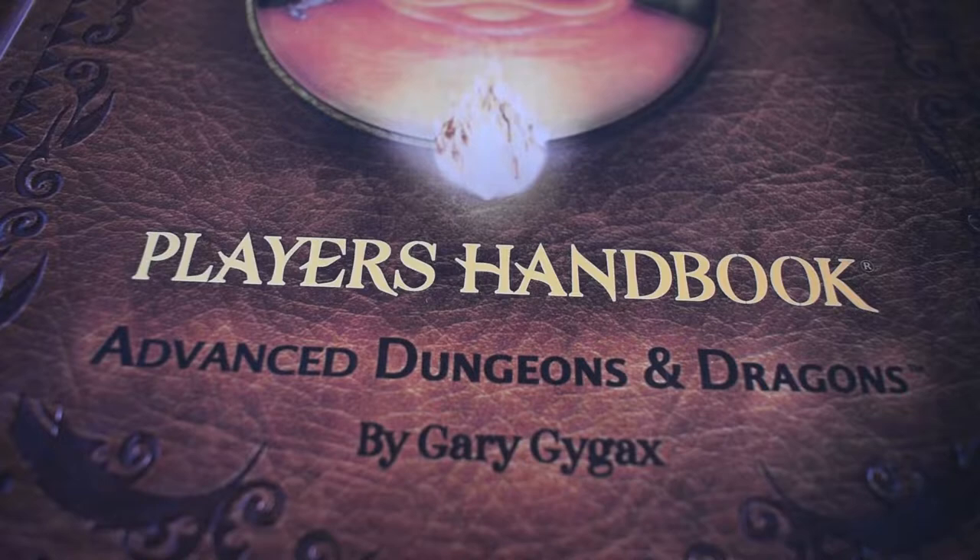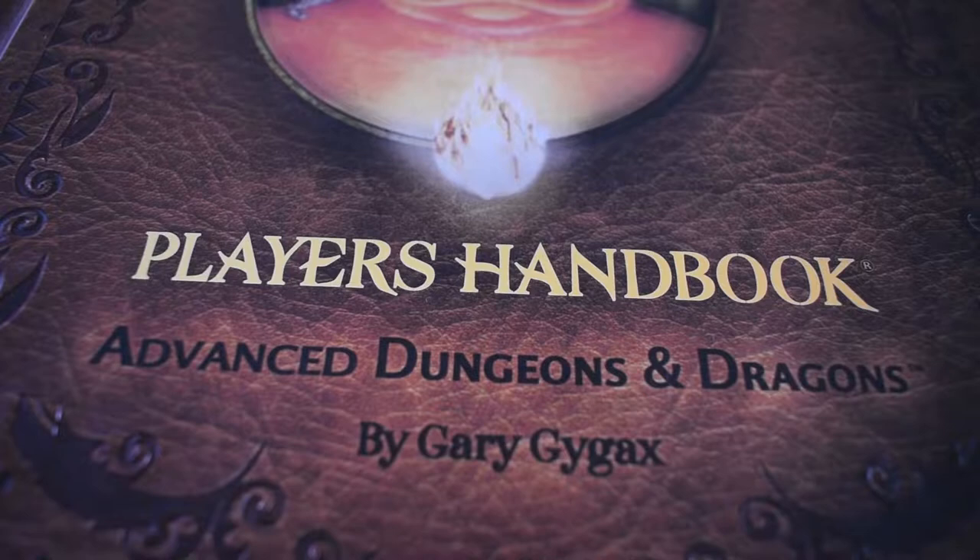Today we're looking at some more advanced Dungeons & Dragons from the Player's Handbook. We're picking out something that's worth a bit of discussion and it often gets ignored, dismissed, or house-ruled in so many different ways. Part of it is that it's not really covered to the depth that it should be, because like all things it's up to the DM to work out how they'd like to run it. So without further ado, we're going to be looking at encumbrance and weight allowance.